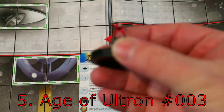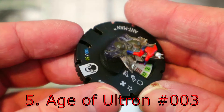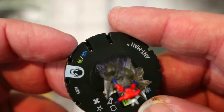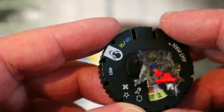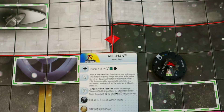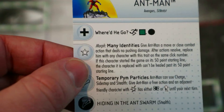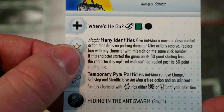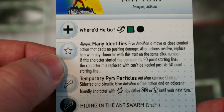Starting us off at number five for top five Hank Pym, Ant-Man, and Giant Mans is this Ant-Man from the Age of Ultron set, coming in at 100 or 50 points. This is the one that's actually like riding a couple of ants, which is awesome. He comes in the main set. Quick history lesson: in the Age of Ultron set there were several Ant-Mans, Hank Pyms, Wasps, Yellow Jackets, Giant Mans, Goliaths, and all that stuff that all had this 'Many Identities' trait.